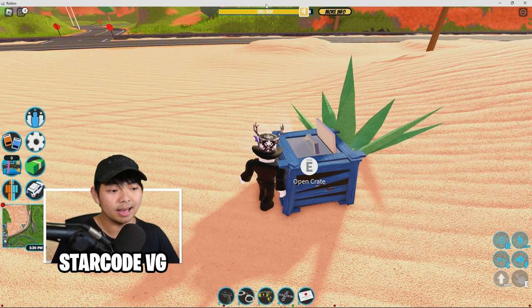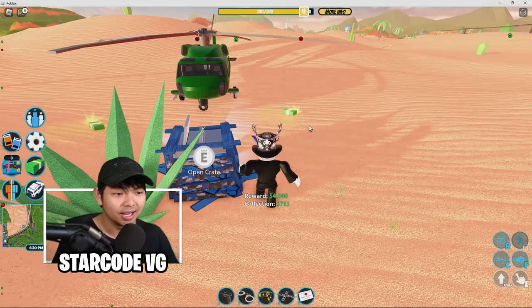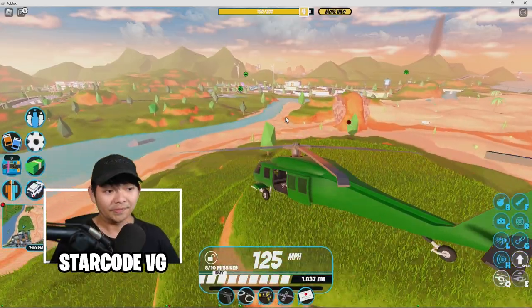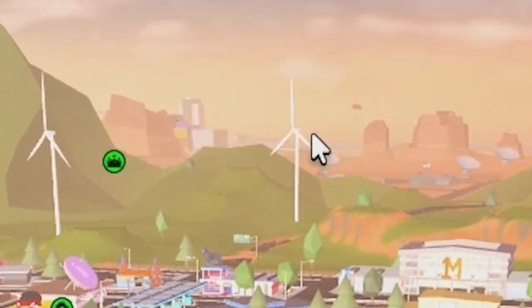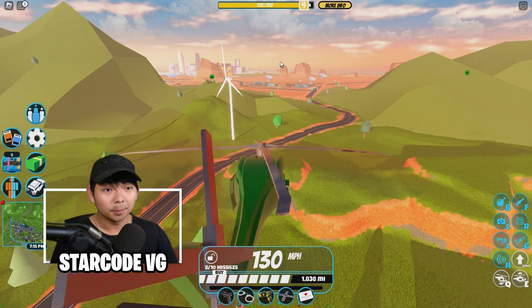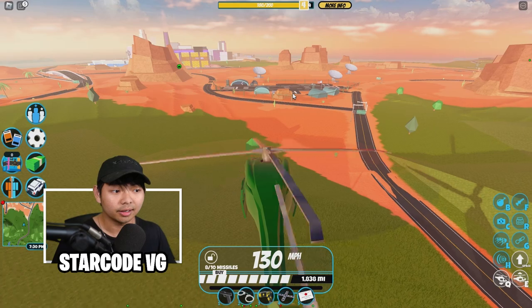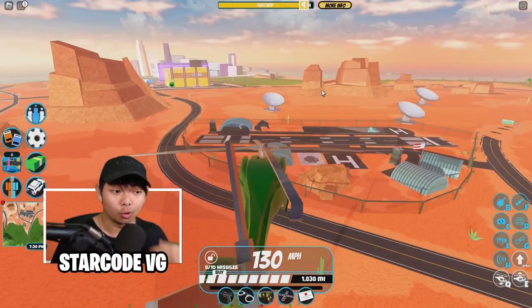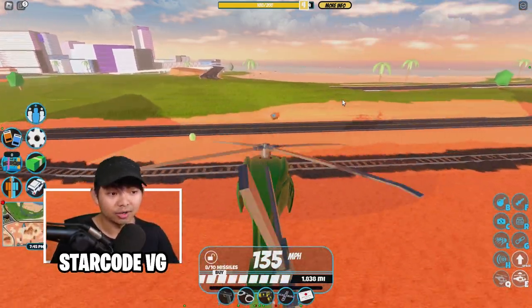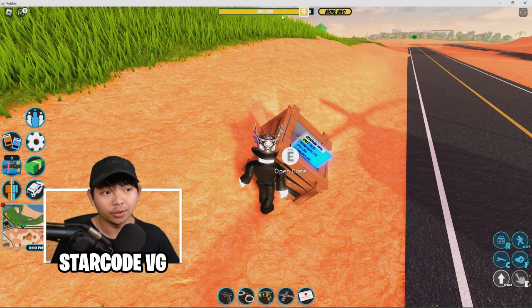Boom, just like that you get the money — so easy! I got 4,000 here, another 700 there — I've already made 16,000 in the game without doing anything. There's another airdrop over there so I'm heading to it. In a public server it's a little easier because more crates spawn. I prefer a smaller public server though, since everyone who knows this glitch will be doing it — smaller is better.